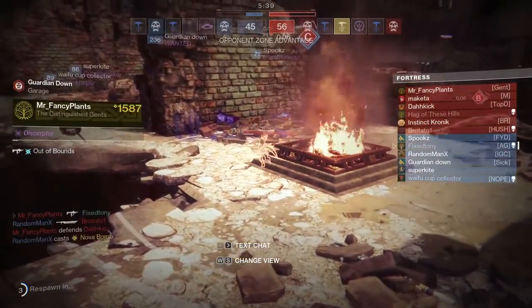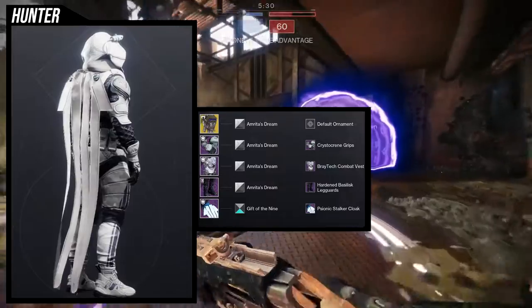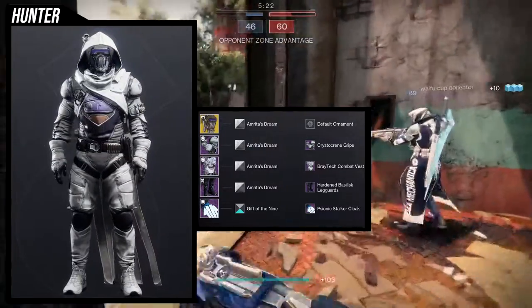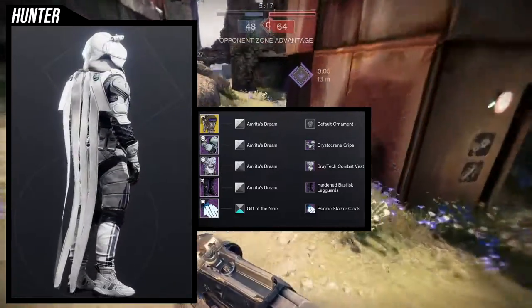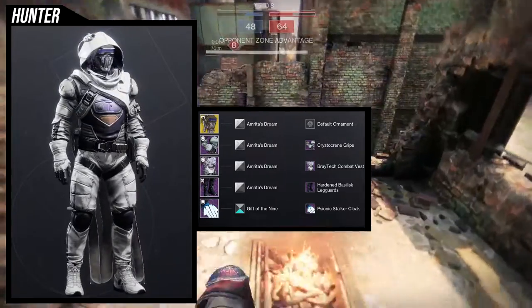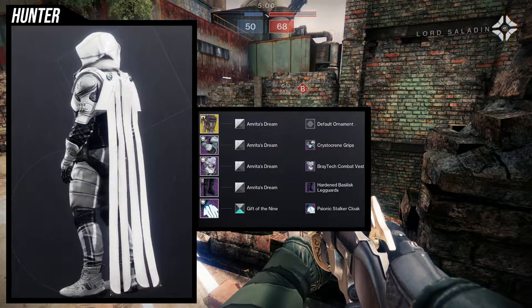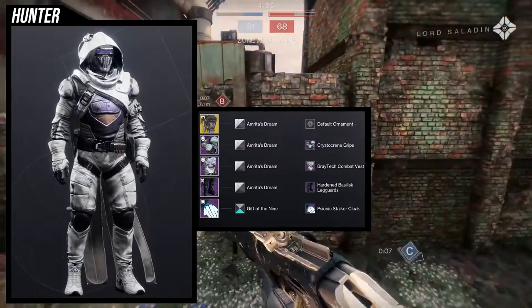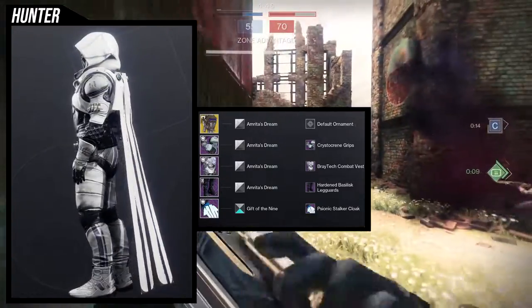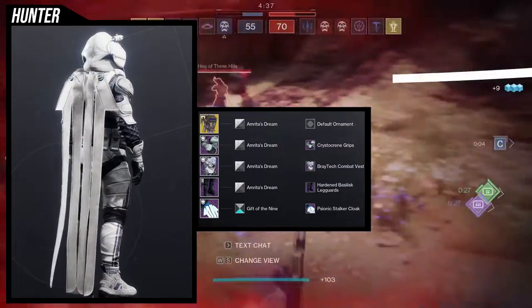For the first example set I went with a snow look. For the arms: Raising Crystal Cream Grips. Chest piece: Ray Tech Combat Vest. Boots: Hard and Basilisk Guards. Cloak: Breezing the Psionic Stalker Cloak, combined with Amrita's Dream as the shader — because the helmet has purple lines and I wanted white with purple, so Amrita's Dream is perfect. Gift of the Nine for the cloak, so it doesn't glow and everything turns white, solidifying the glow on the back into just white. I don't have a ton to say about this one since I made it for an existing snow look video.